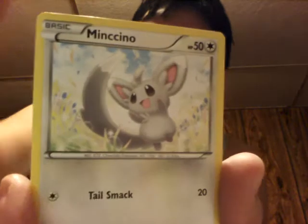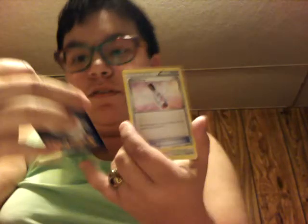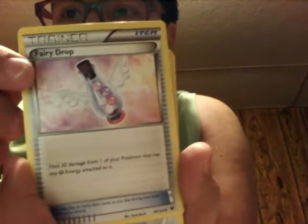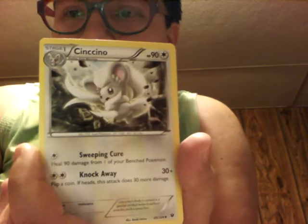We got a Ryaloo, we have a Diglett, Minchino, Covern, Lucario — oh, Lucario has a star! I just realized — it's a Shiny! Okay, I'll have to keep that. A Fairy Drop, a Chinchino, Special Energy.